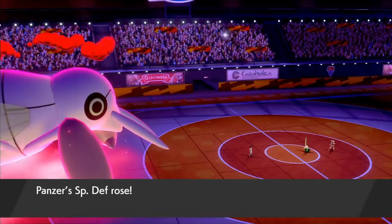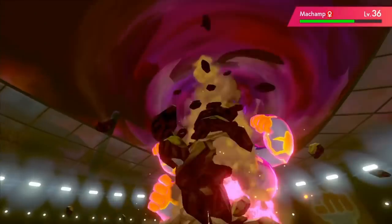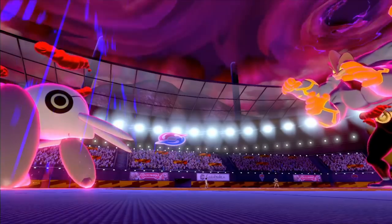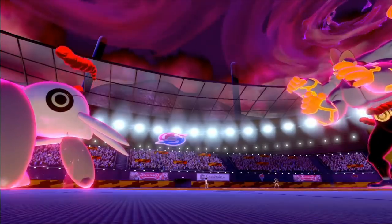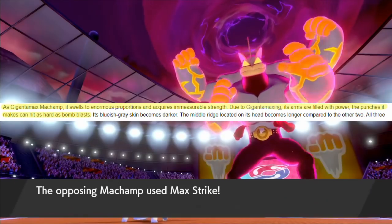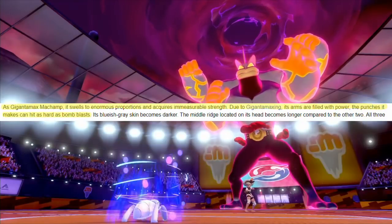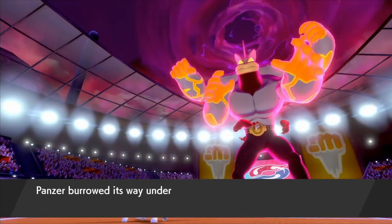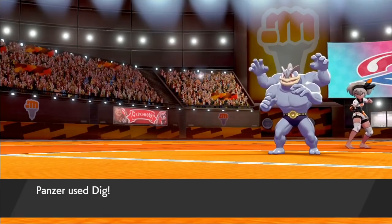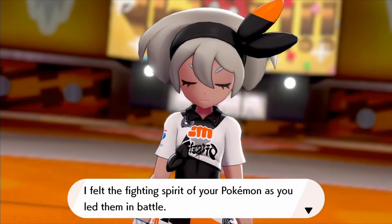Iguatsu has Sirfetch'd in one shot range but a brutal Brave Bird forces Wimpod's ability to come into play and we need to switch. Nincada comes in and we go for the Dynamax right away — Max Quake wipes out Sirfetch'd and takes Bea down to her final Pokémon. Machamp comes in and immediately Gigantamaxes. We've still got 2 turns with Panzer Dynamax so we take full advantage, and the enlarged Pokémon go back and forth with Dynamax attacks with Nincada actually landing the better shots. After 2 attacks with Machamp in red health Panzer returns to her regular size. Quoting from Bulbapedia: as Gigantamax Machamp it swells to enormous proportions — the punches it makes can hit as hard as bomb blasts. Nincada doesn't feel like fainting though. She survives the hit and digs underground; when Machamp returns to normal size, Panzer emerges to score the knockout and in turn the win. This took a rather large number of attempts but eventually we got over the line.